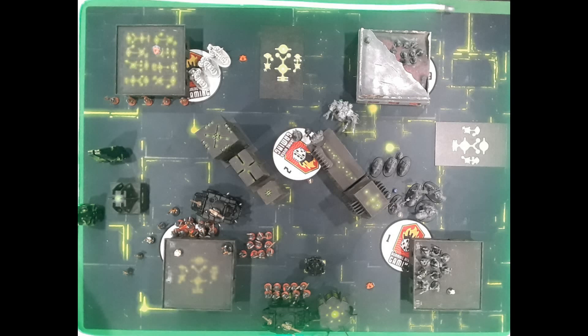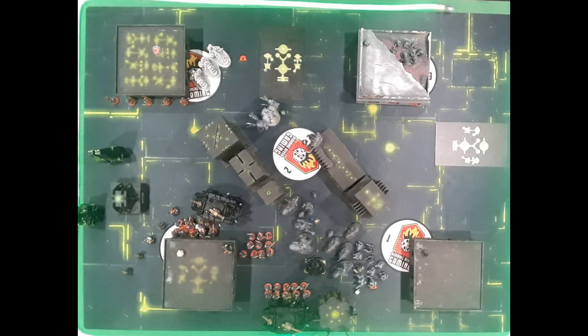Using a lone model to soak overwatch is a big thing — you've got one model left in a unit who's not going to do much, so let him soak up the overwatch. You don't want to charge your character with three wounds left into a squad of Votan with a Magna Rail, roll one die, hit a six, automatically wound because there's a judgment token there, and have your character die in overwatch. Epic foreshadowing — we'll get there.